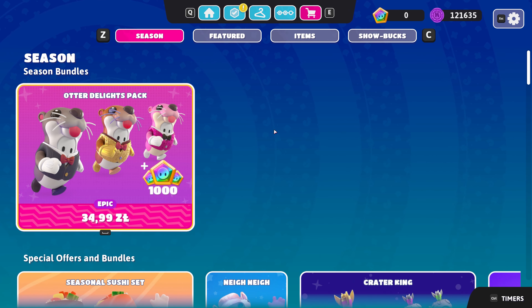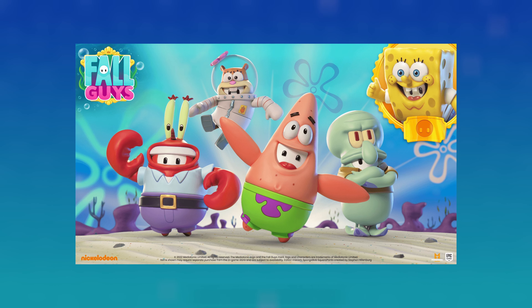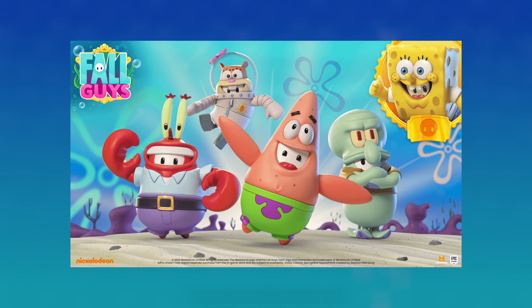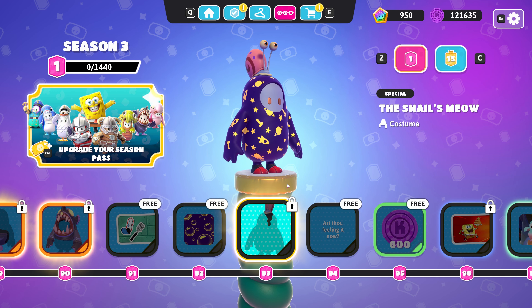New additions in the shop — you can find some sea-related items there. Starting on the 1st of December there will be Bikini Bottom Heroes costumes for you to purchase. Keep an eye open for that if you want to get Patrick, Sandy, Mr. Krabs, or Squidward costumes. Note that you can unlock Gary the Snail variant in the season pass.